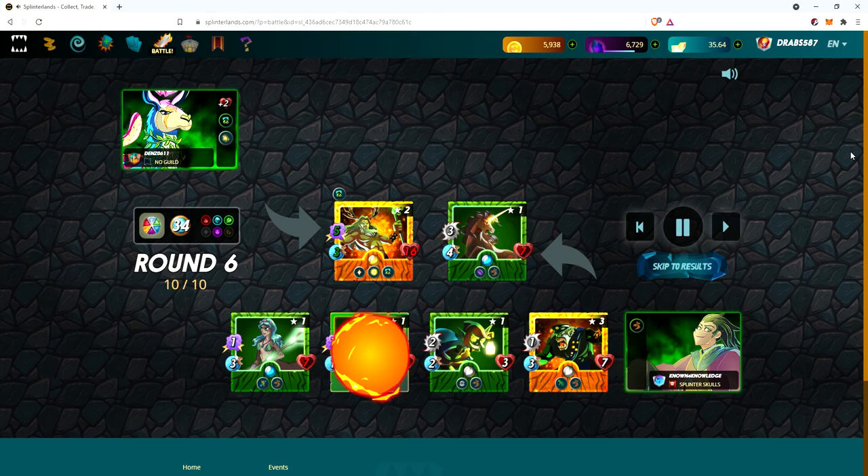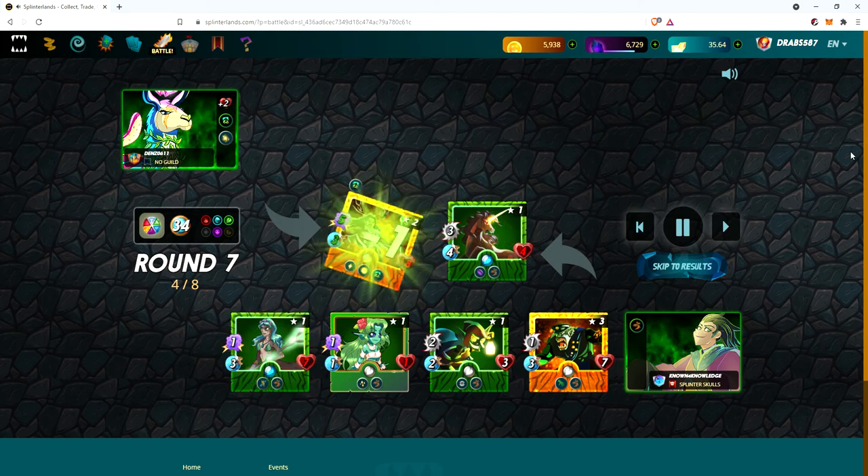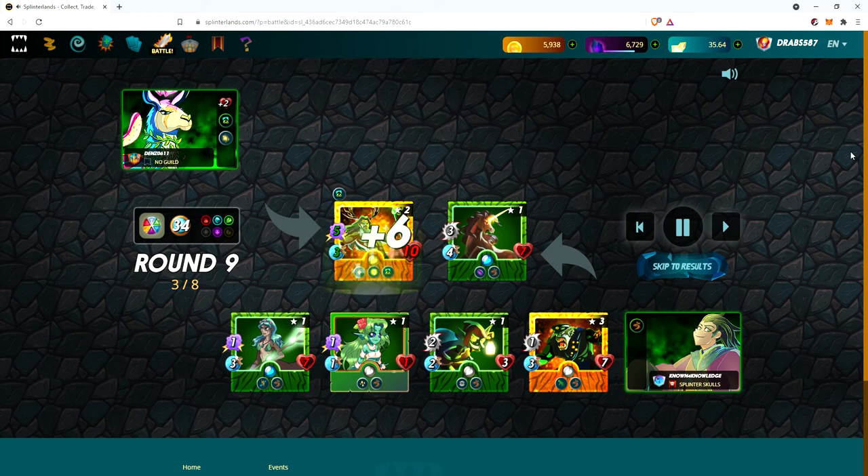However, because we have so many minions still on the field — nobody took anybody out other than the failed summoner — we're going to consistently output more damage than he can heal. There's three damage, then he heals for six, but here's another magic hit, here's another reach from Orc Surgeon. He misses — misses can screw you up — but as long as you have Wood Nymph and Unicorn Mustang it will sustain this damage over time. Kron's only ever going to put out three damage on Unicorn Mustang because of the void and the heal.